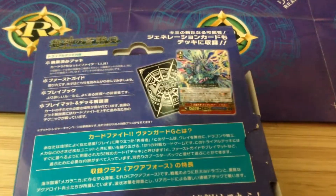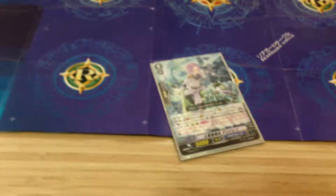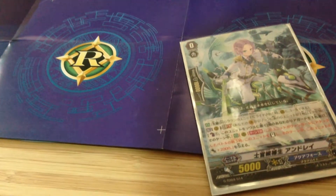This is the plamate for Aqua Force. So this is my starter — this card is quite good because of its abilities. You get the counter blast one, and you move this when you need it, and it gets plus two thousand when you need it.